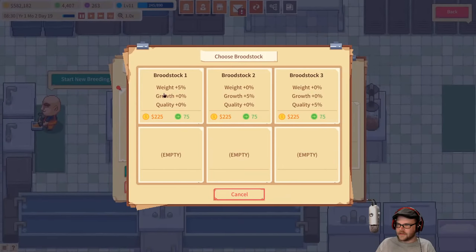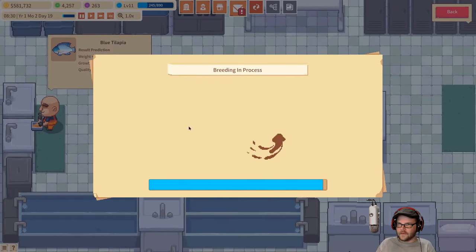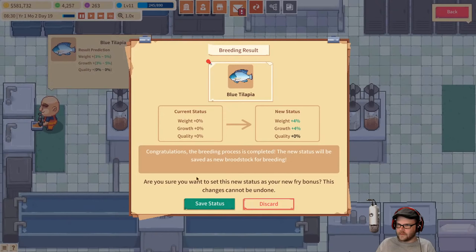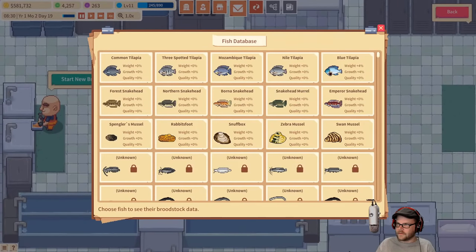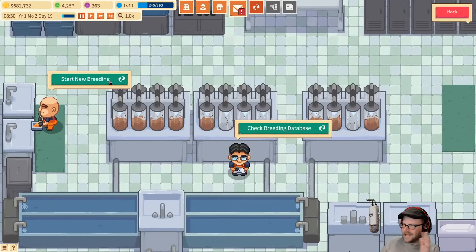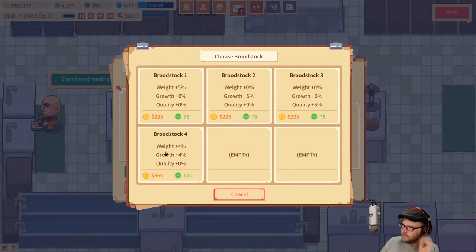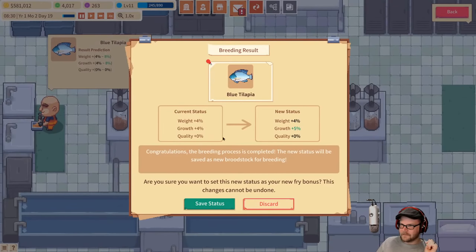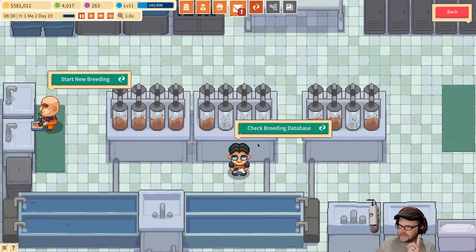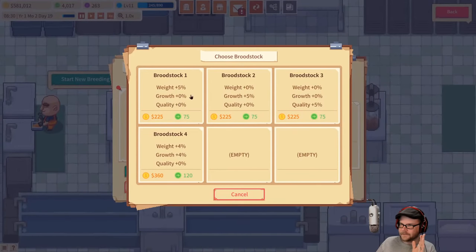Broodstock. I want the fat ones with the quick growing ones. I accept. We got four and four — I'm good with that. Can we name it? Broodstock four — they call it themselves. Check the database. So then can I come over here again and breed some more? Do broodstock four with more broodstock four and get an eight percent increase. I want like great white tilapia. That's only plus one percent — that's worthless. You're worthless, you fish. I'll do that one — four and we'll add in some more one. Our growth went down but our weight went up.